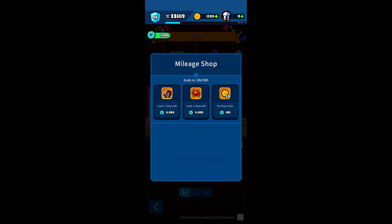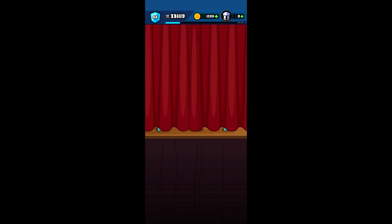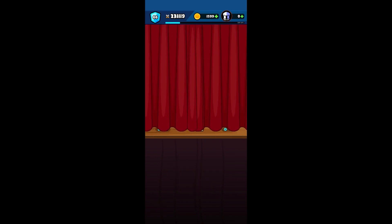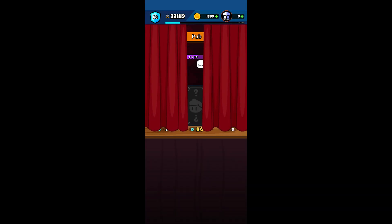One tip I wanted to share: never enter the pub if you have less than 300 gold. The reason is if you get something worth summoning, you absolutely want to do it 3x and get 3 of it. If you go in there with only 50 gold and you see 3 legendaries, you're going to be super annoyed that you weren't able to do that summon. It's better to just not go in and not see it.